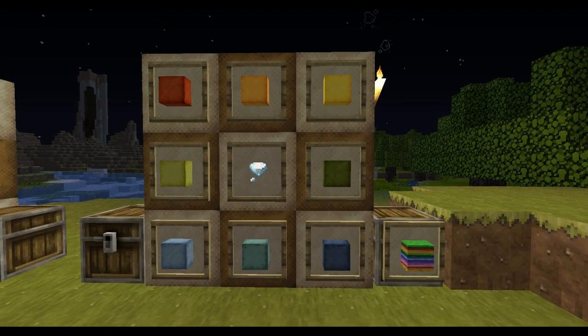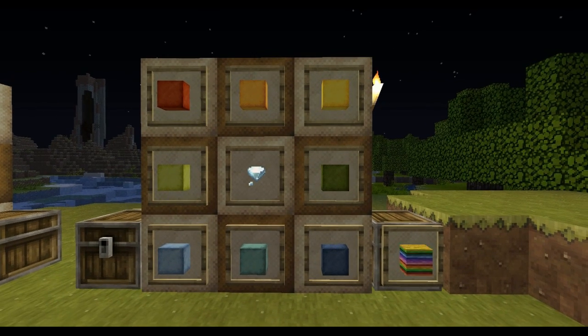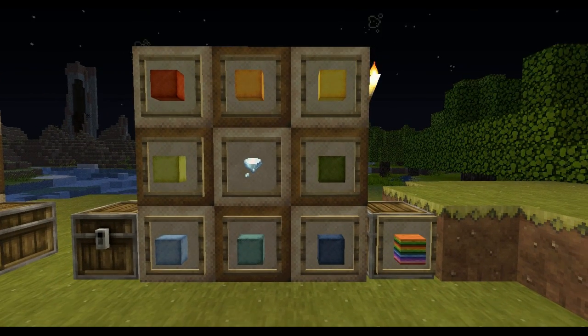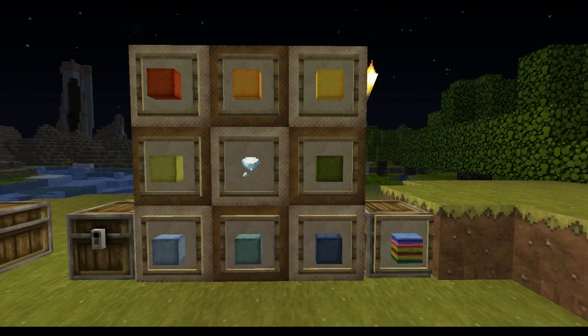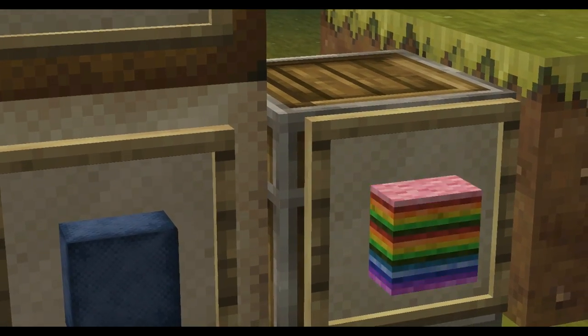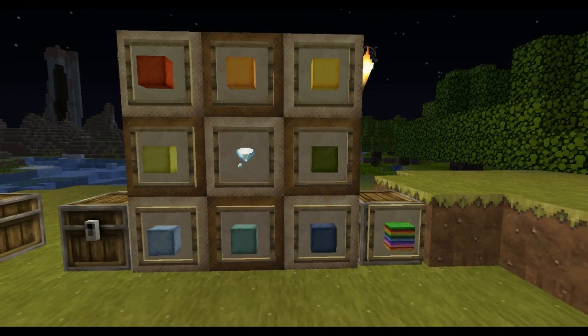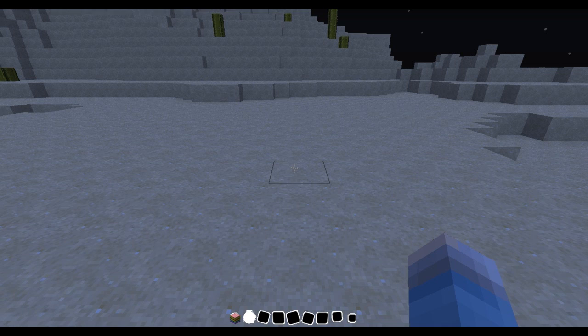Now this block is a fun one — it's the one you saw in the intro. It's crafted with wool of every color — red, orange, yellow, and so on — plus a diamond, and that gives you this flashy-looking block. It's a rainbow skydive block, so let's go check it out.